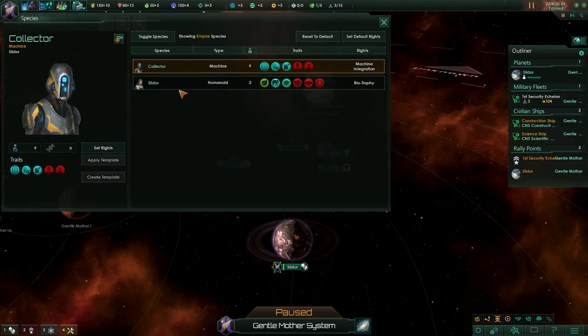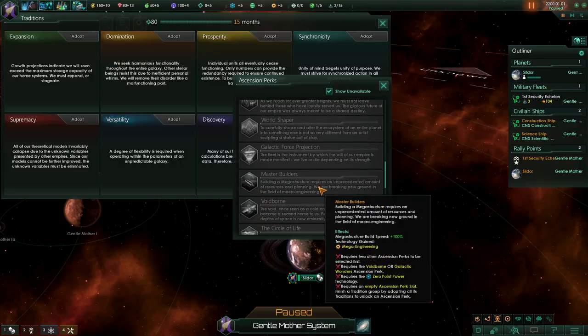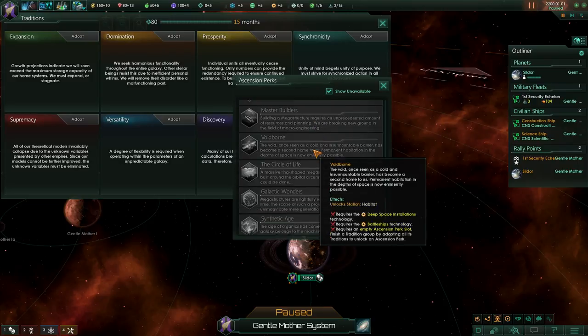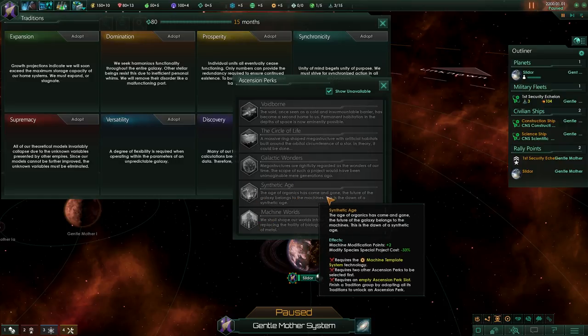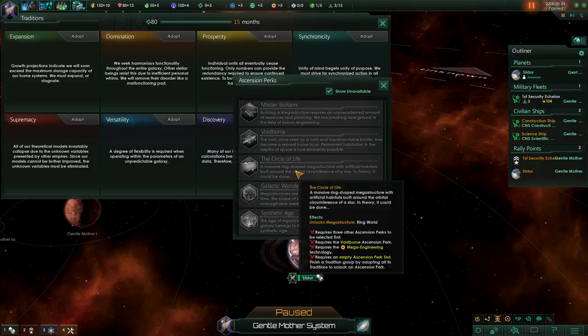Something we can do now is robomodding — that's part of the new Synthetic Dawn content. Once we research that, we'll actually be able to change the traits that we have, and I have some pretty significant modding in mind for these guys. The ascension perks have a couple of new ones. One huge change is that master builders now require zero-point power, but it automatically gives you mega engineering if you don't have it already — no more praying to RNGesus. We can also go for machine worlds: pops living on machine worlds have their resource output increased by 15%. And then there's the synthetic age perk, which gives us more machine modification points and reduces the cost for changing our people.